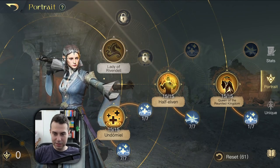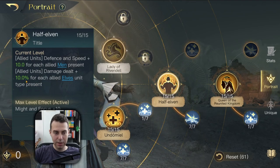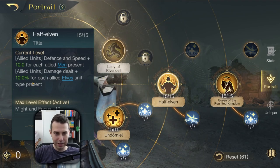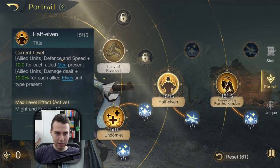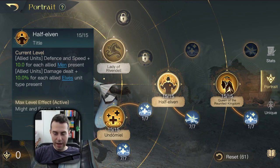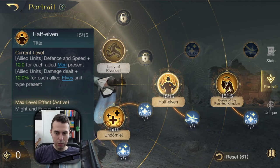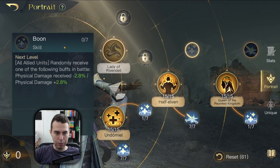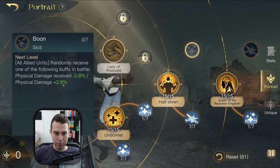As you can see, Half Elven needs to be maxed out because two elven units boost damage by 20% for the whole army, and one man unit gives the 10 stat boost to defense and speed. If you have any more points from this point onward, I would recommend investing into Boon to get the physical damage mitigation and the physical damage boost for your army.